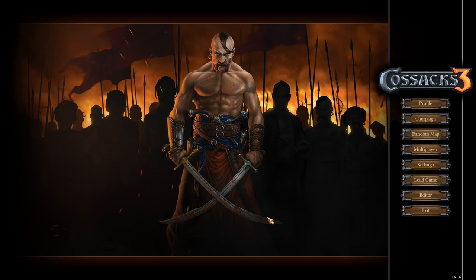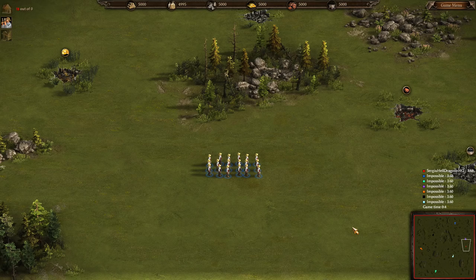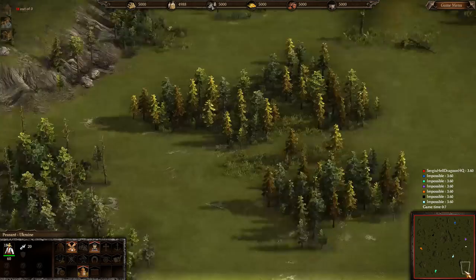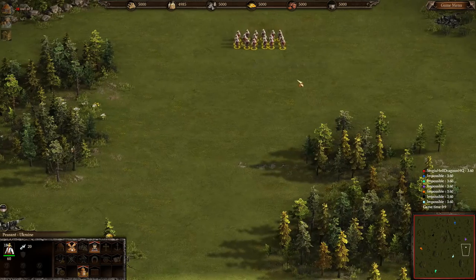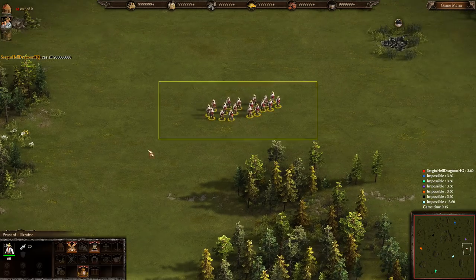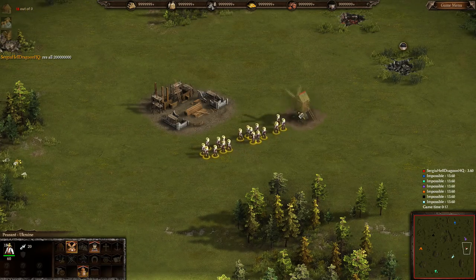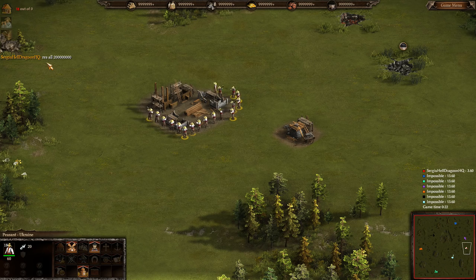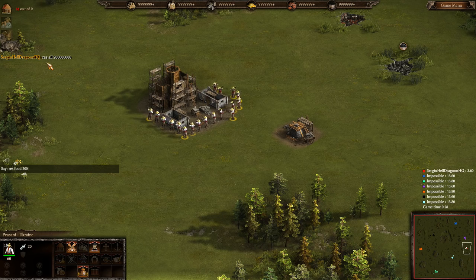This time I will play against seven impossible AIs. Here we are — we started right next to an AI. We want resources, so I just type 'rest' — bam, there you go. Now let's build. You can also type 'rest food' to ask for 300 food.